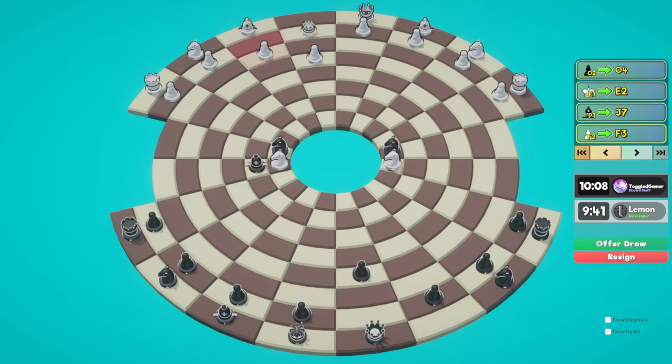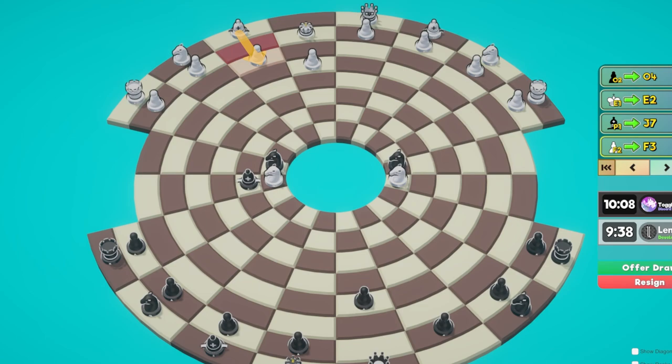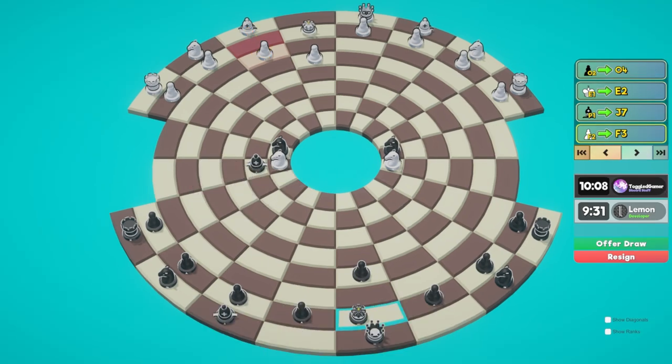He blocks with his pawn, so I missed that - I did not win the queen unfortunately. Let's see, we can move our king now. He might go for the same thing. Maybe I can stop this pretty quickly.